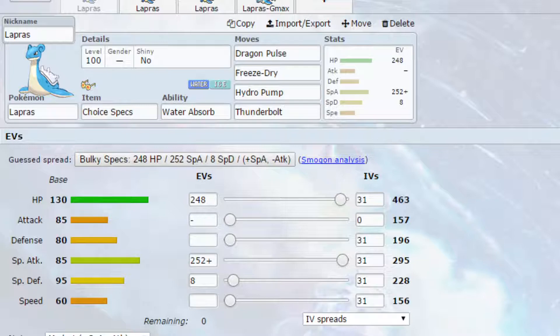Ability-wise we've got Water Absorb, allowing you to have Water Immunity and heal a quarter of your health every time you're hit by a Water-type attack, which is very nice. It allows for that extra immunity — especially if you have something like Coalossal, it can be beneficial there.